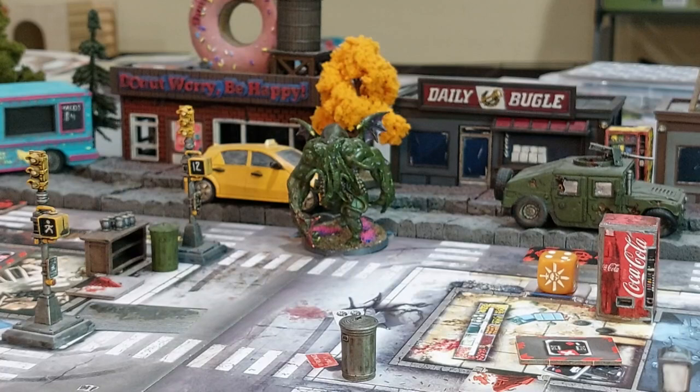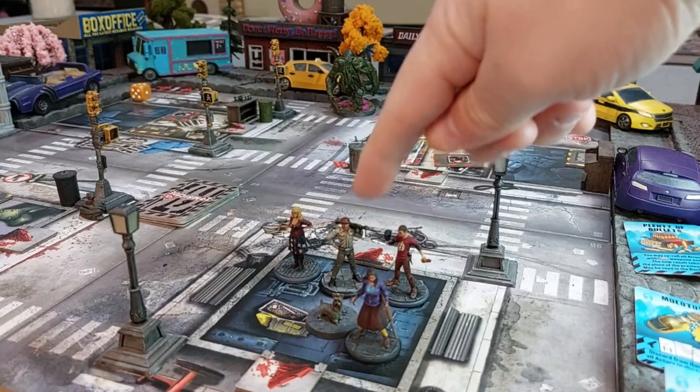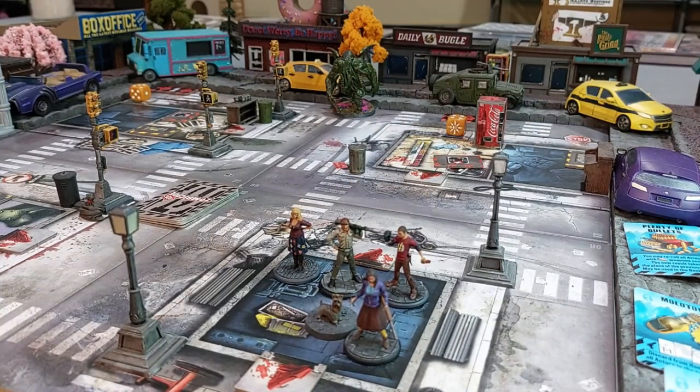The objectives to win in order are: number one, Hardened Defenders — reach the red danger level with all survivors; and number two, Lock It Down — get all survivors in the shelter, which is the survivor starting zone, during an end phase without any zombies in it. So we all have to come back to where we are now once we get to red.